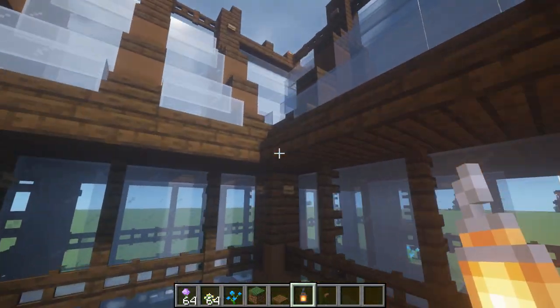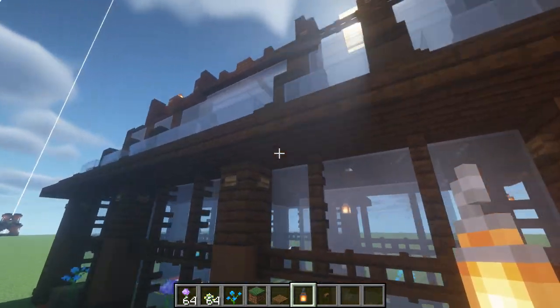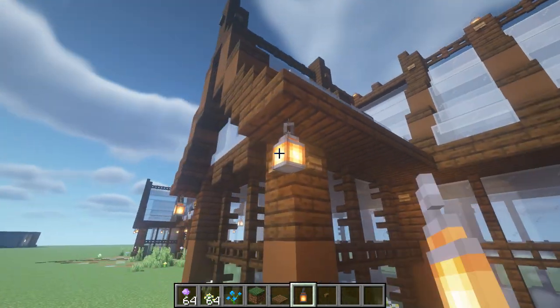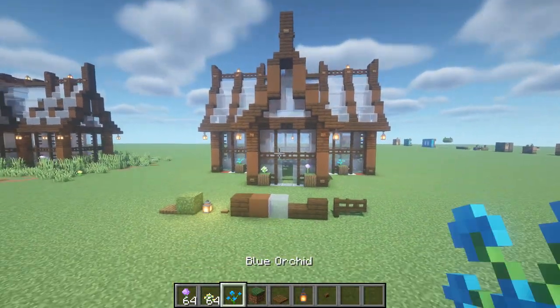Once you've done that, you can just add in some lighting by going to these points and adding some lanterns, which is very easy and simple, and will give you a bit of light on this build as we don't want mobs spawning on it. And there we are — we are done. This build is complete, there's not much else to it.